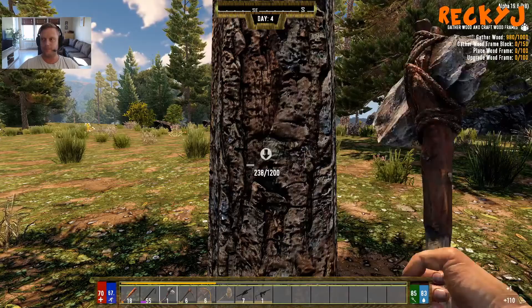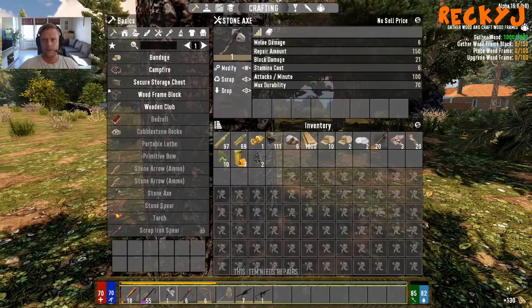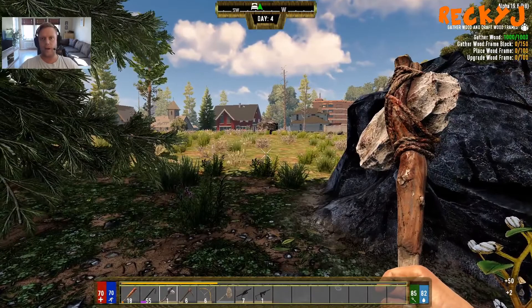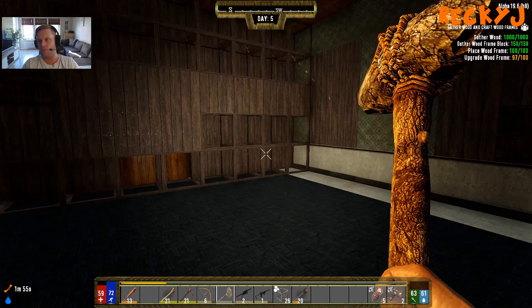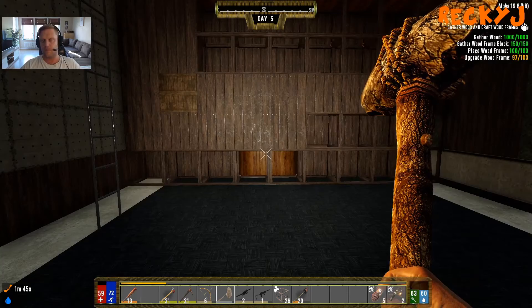We're back — as you can see I'm almost done with the last objective for the Scavenger skill. I've got a couple more frames to place and then I'm done. Now I've got to craft a secure door — this is not an issue, I can do that, it's really quick. And we had a rough night, definitely. It's been incredible to be honest — it was probably the worst night I've ever had.